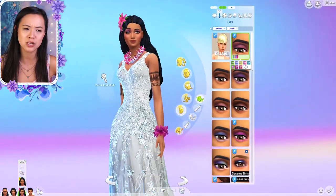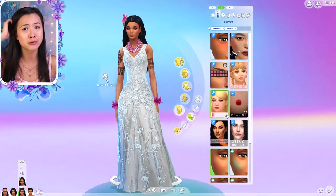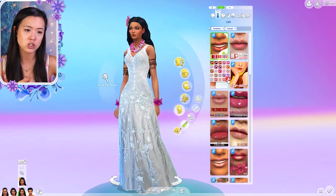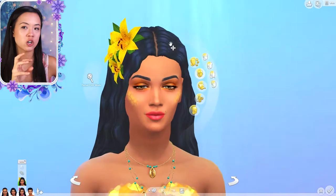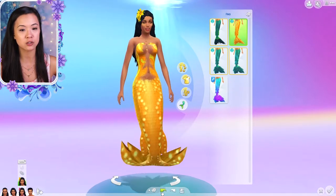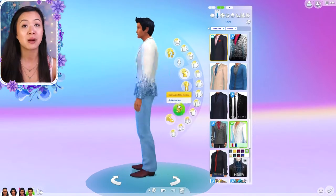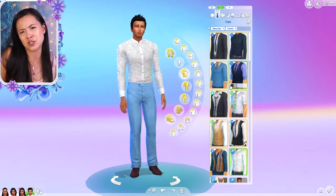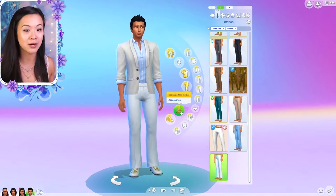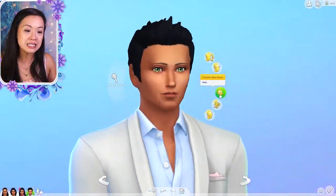I end up going with flowers in her hair for a lot of her outfits because it looks so good. I went with all pink for her and played around with her makeup, giving her some eyelashes. I also debated changing her mermaid tail outfit for the wedding — I had forgotten it had a custom content tail. I end up changing it because the other one is prettier. I feel like mermaids could change their tail color as a magical power, but I also don't want anyone to have the same tails. I have custom content mermaid tails, and I'm excited to pick Dean's tail too.